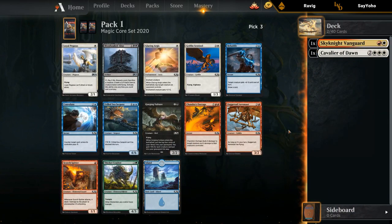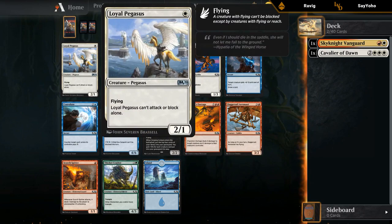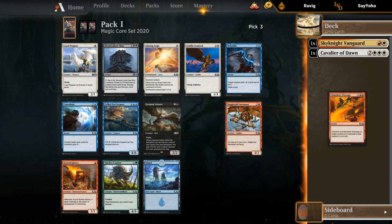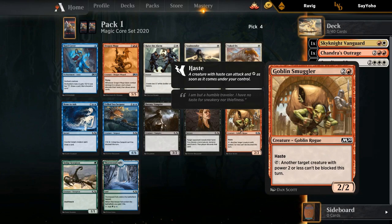Some pretty good options here as well. The two cards I'm most interested in are Chandra's Outrage as a nice removal spell, and Loyal Pegasus — if we can be a low curve aggressive deck, that's a pretty powerful threat. Looks like people like the Outrage, makes sense. Dragon Mage is a 7-mana 5/5 flyer — when it deals combat damage each player discards their hand and draws 7 cards. Goblin Smuggler is probably the safer pick — can get in one or two attacks as a 2/2 Haste and then give something else evasion. It works pretty well with Sky Knight Vanguard as well, so we've got a bit of synergy there.